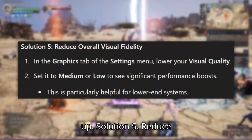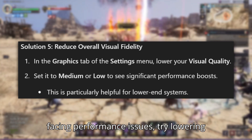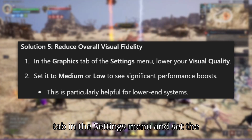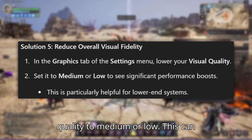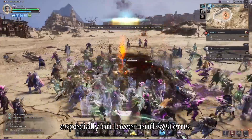Solution 5: Reduce overall visual fidelity. If you're still facing performance issues, try lowering your visual quality. Head to the Graphics tab in the Settings menu and set the quality to Medium or Low. This can provide a significant performance boost, especially on lower-end systems.